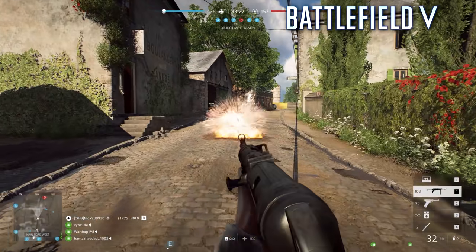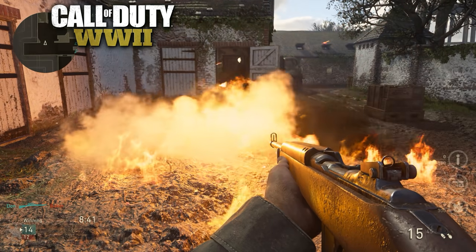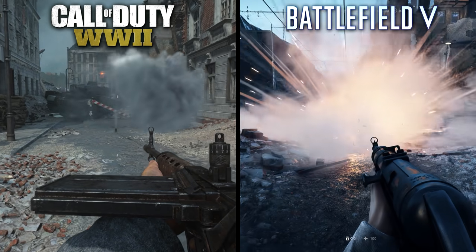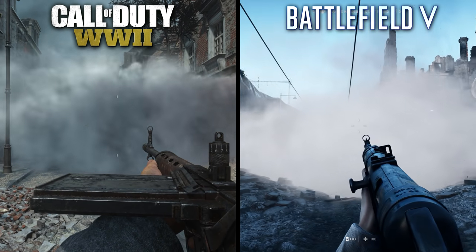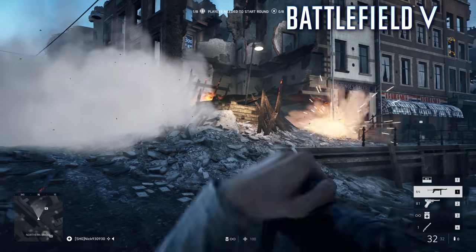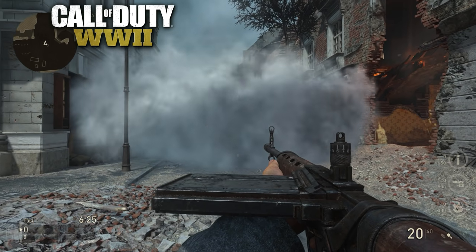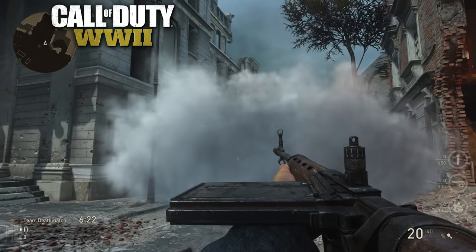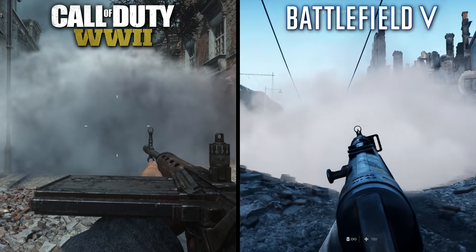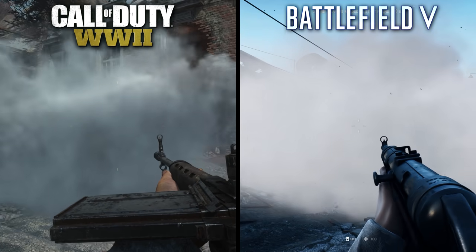Fire effects generally look better in Battlefield as well, with more color variation and a greater amount of smoke. But considering how rarely fire appears in Call of Duty, it's still impressive looking. Smoke effects, however, do look better in Call of Duty. The smoke grenades in Battlefield fail to react to the game world's lighting effects, making them appear almost the same regardless of where the smoke is thrown. However, the smoke effect in Call of Duty has a nice shadowing effect that makes it appear like the light from the sun is hitting it partially. The smoke itself, outside of lighting, is much denser and more complex in Battlefield, and plays a much more significant role in the gameplay.